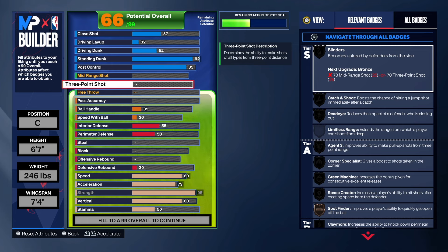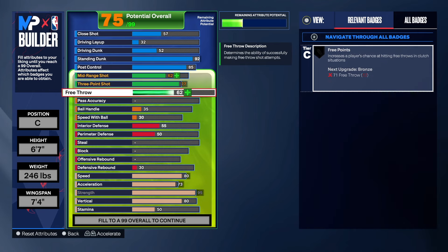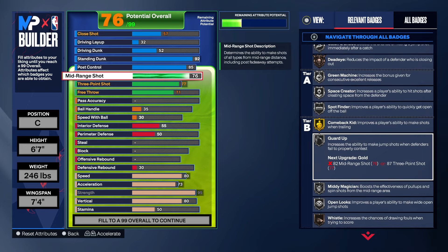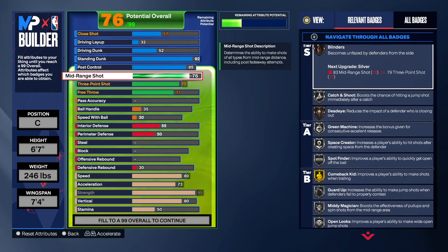This build does have some three-point shooting, but it's a Break Starter so you can't get the three-point shot too high or it will change the name of the build. To keep the name, we're keeping the three-point shot at 77 — it's not the best but it's a rare build. On mid-range shot, you can leave it at 62 or take it to 76; a 76 gives you Green Machine and Space Creator on silver. We get silver Catch and Shoot, silver Green Machine, Space Creator, Spot Finder, Guard Up, Medium Magician, Open Looks, Post Fade Phenom, and Dream Shake.